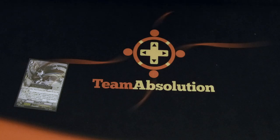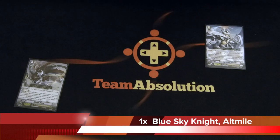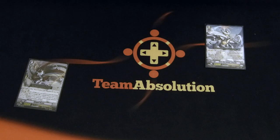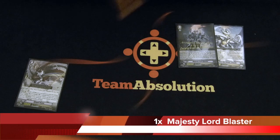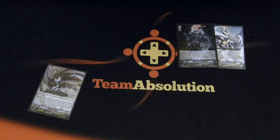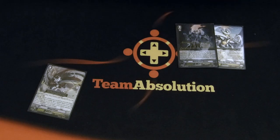I'm going to start off with grade threes. Got a one-of Atmall — I'll explain more on him later and why I run that one. The one-of MLB. Why do I run MLB? Because Wingo Brave will get you there. It's just that simple. If you need a grade three that bad, Wingo Brave will get you your grade three, which is MLB. His skill is okay.